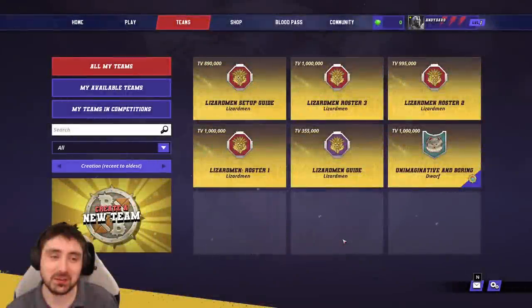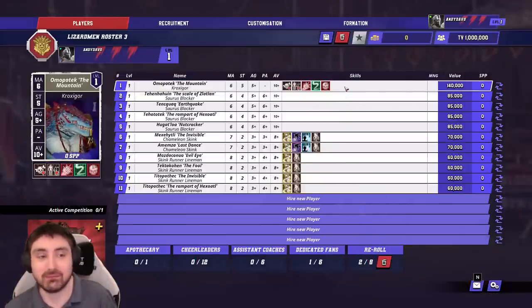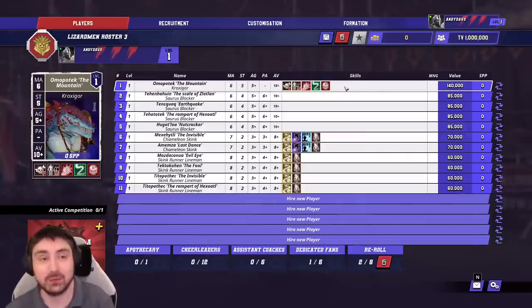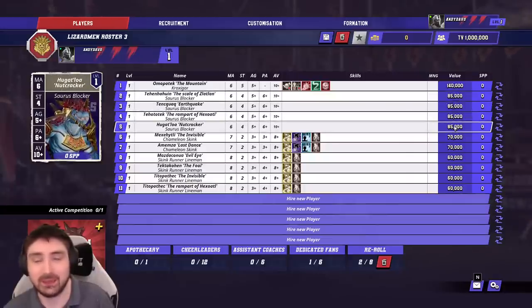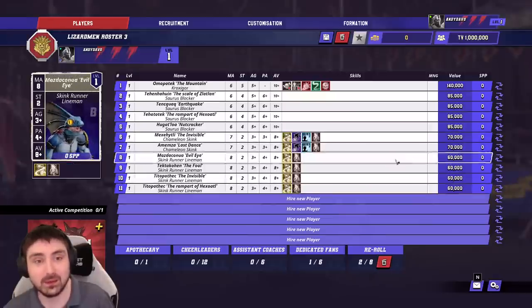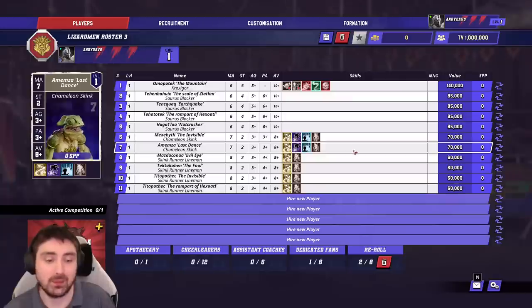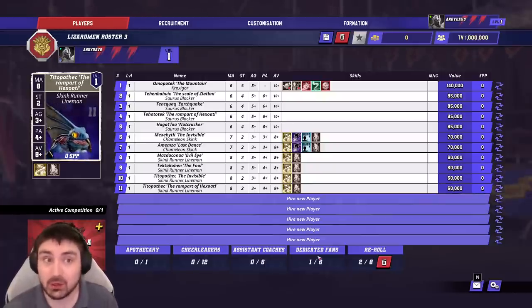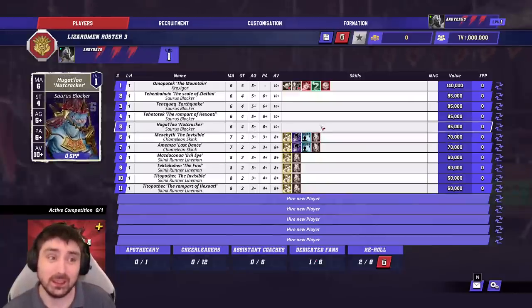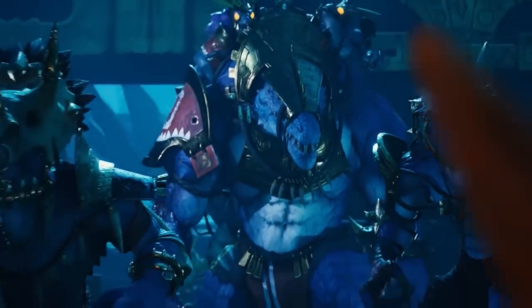Let's look at some rosters — I'll go 3-2-1 rather than 1-2-3 because roster one is by far the strongest. Roster three is designed around getting the big guy in. The Croxigor is a very strong player, one of the strongest big guys in the game. Unfortunately he's very expensive, and because of cost increases on the Saurus, we can only get four Sauruses in. We've then had to fill the roster with Skinks — six Skinks — and we've only managed two re-rolls. You could drop to six vanilla Skinks and take two extra dedicated fans to generate another 10k a game. Overall I think it's quite weak: no Block, no ball pickup, and only five Strength players, one of which doesn't always do as it's told.